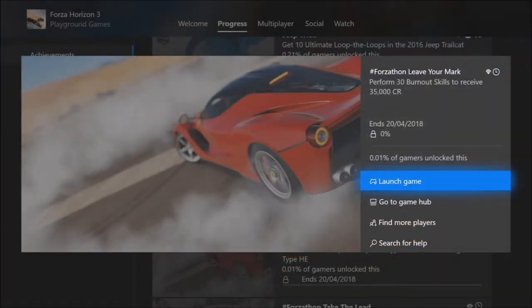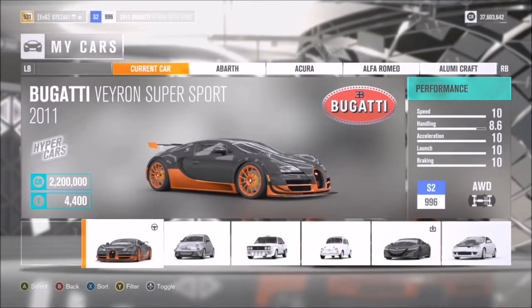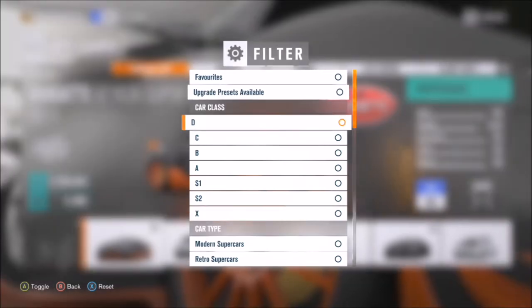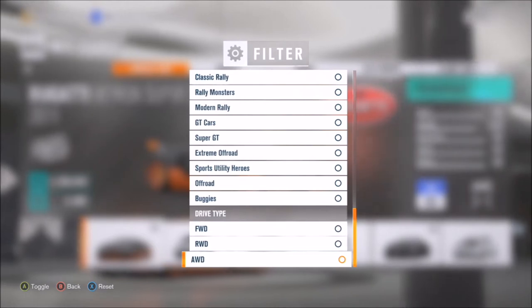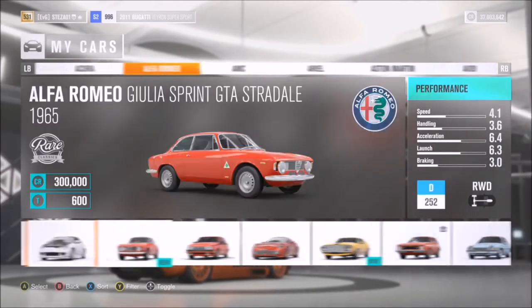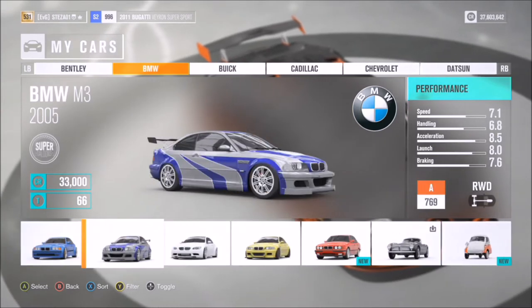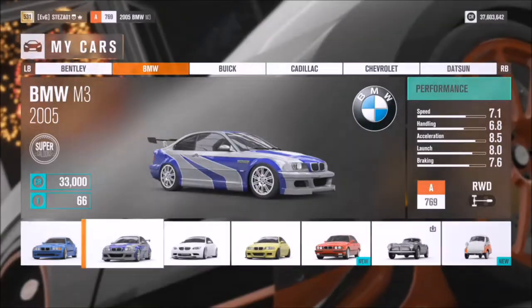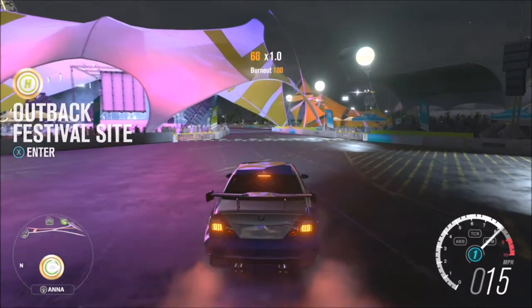The next challenge wants you to perform 30 burnout skills to receive 35,000 credits — yet again a very easy one. The easiest way to do this is with a rear-wheel-drive car. In your garage, filter by drivetrain type and select rear-wheel drive. I went for a BMW M3, but it's entirely down to you which car you want to use.